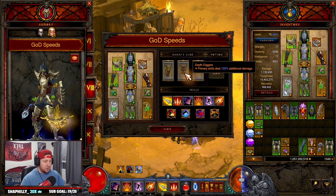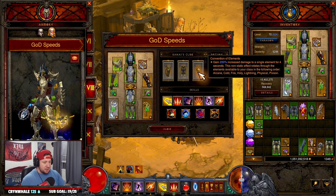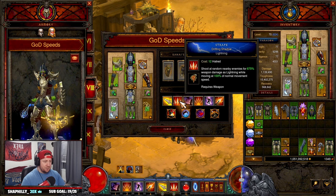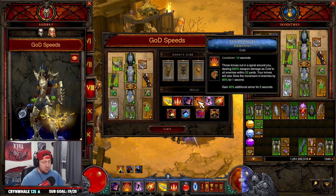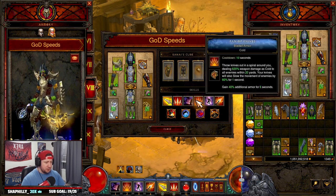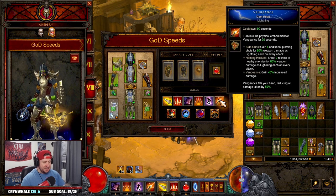In the Cube we have Ninth Cirri Satchel for guaranteed piercing and increased damage for Hungering Arrow, Depth Diggers for more primary damage which is our Hungering Arrow, and Convention of Elements for more damage when we rotate over to cold — fantastic. For skills: Devouring Arrow, Hungering Arrow, Strafe with Drifting Shadow for more speed, Smoke Screen for invulnerability, Phantom Knives for more defense, Preparation Focus Mine to get back more Discipline, and Vengeance Dark Heart for more damage reduction and damage increase.